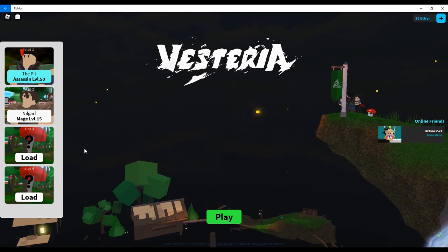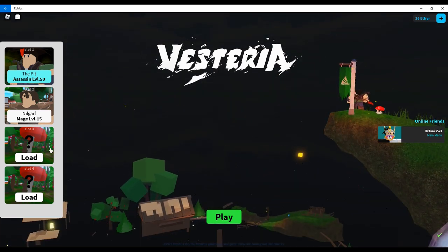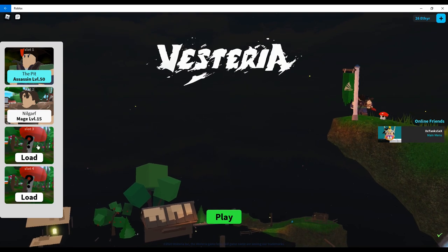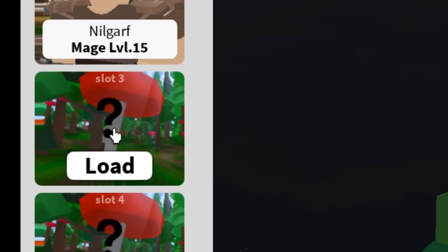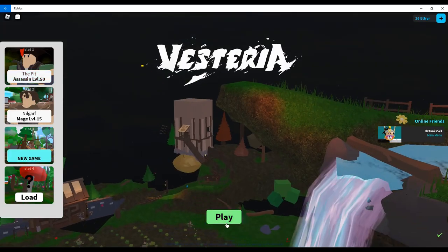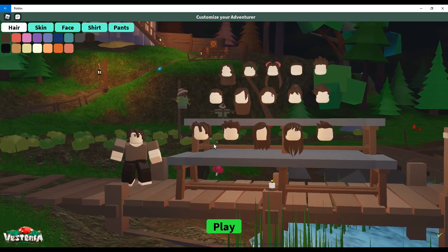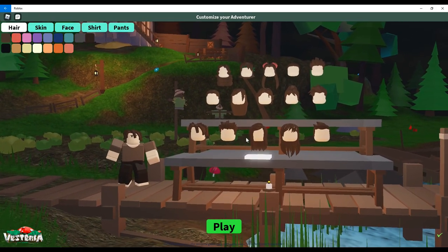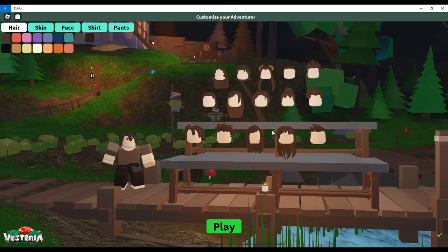The first thing you want to do right now is start a new slot. As you can see here on the bottom left, I have two slots I could start. I'll just select slot 3. I'm going to choose a new game and then you just click play. Here's the part where you could customize your character, but you don't really have to do it now because you could customize your character after this.